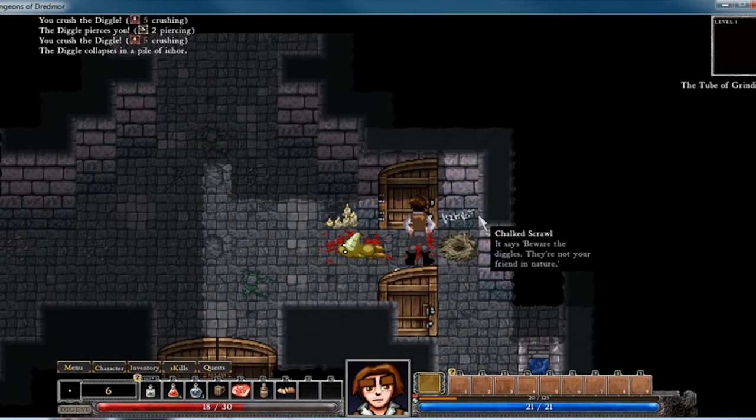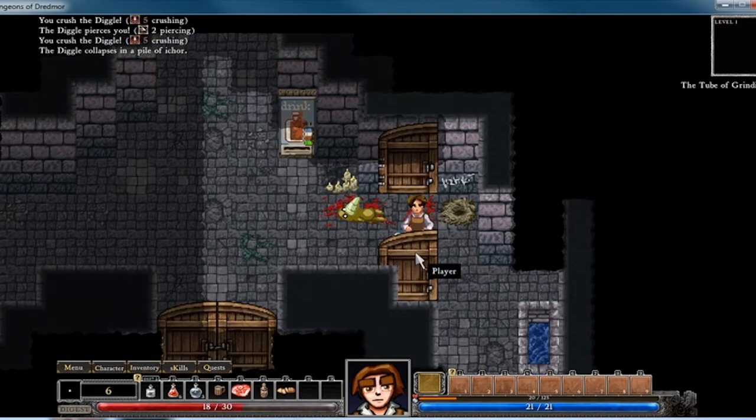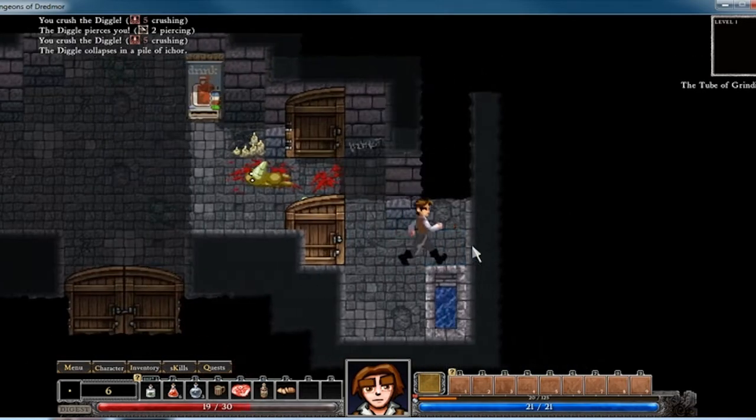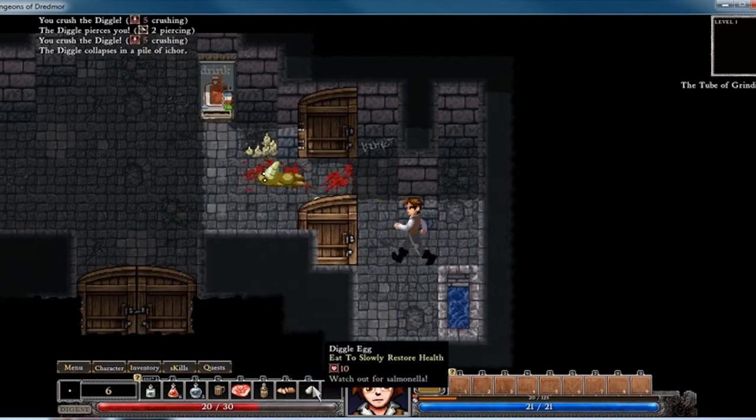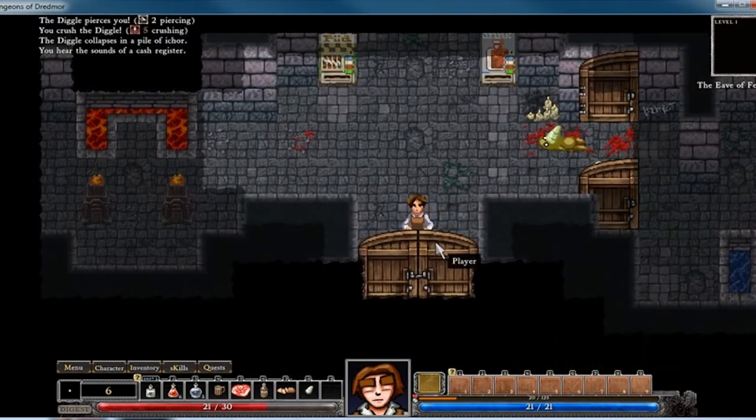Let's see if I have the egg. I just threw away the egg — but that's okay, we have another one here. Now we just need to get money and buy the Grog.